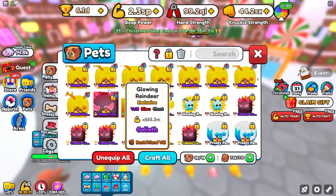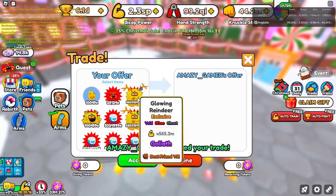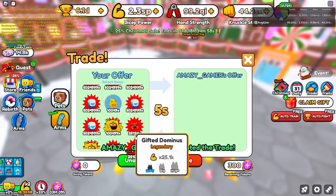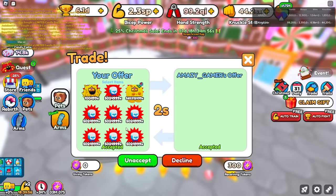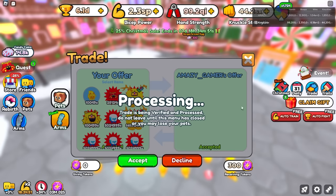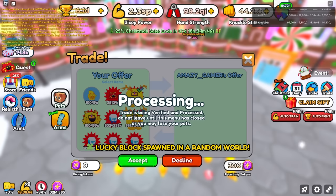Let's go ahead and unlock those and then trade them. So let's toss four of these in and go ahead and accept. Just making sure we have one, two, three, four — and then the tokens are down here. It might look like they're not giving you anything, but just look down here at the bottom and it will show that we're receiving 300 tokens.